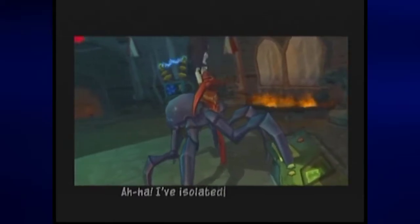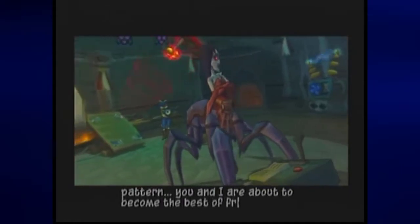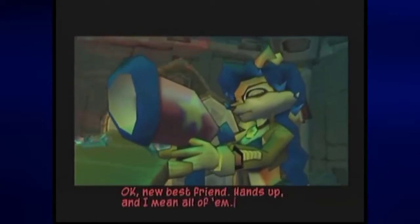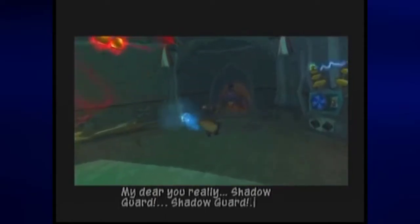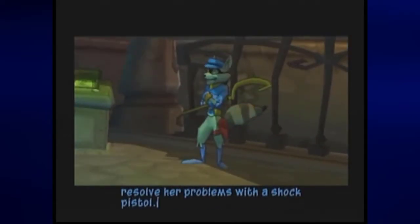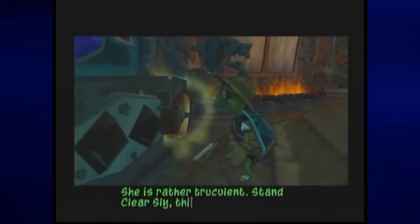I've isolated the brain pattern. You and I are about to become the best of friends. Okay, new best friend. Hands up! And I mean all of them! My dear, you really should — Shadow Guard! Shadow Guard! Come back here, you witch! That Carmelita. Always trying to resolve her problems with the shock pistol. She is rather truculent. Stand clear, Sly. This might have a larger blast than anticipated.